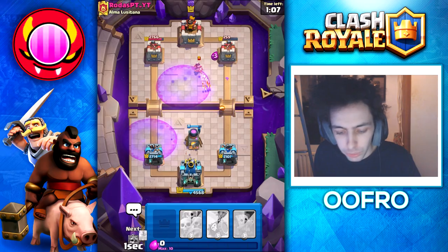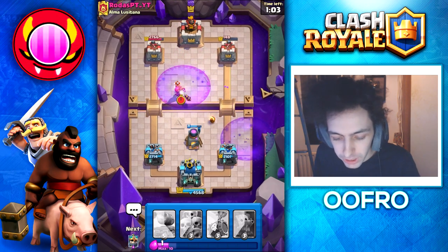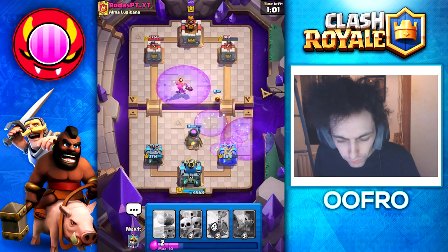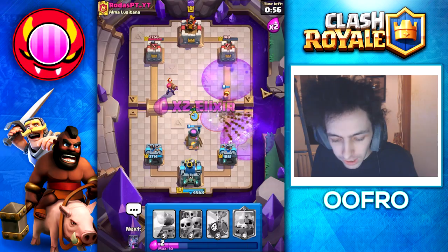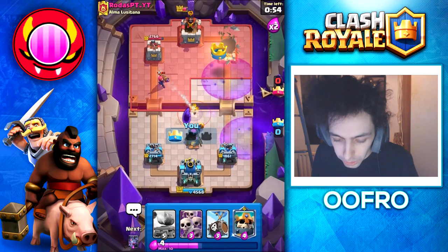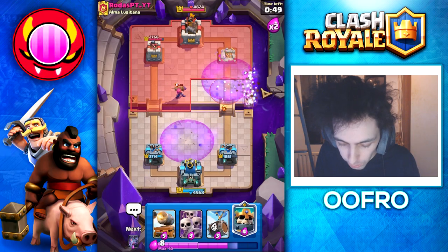He goes Princess, so we just arrow that away. Again, making him defend every single fire spirit. He goes Evolved Firecracker — that's fine. Like I said, evolutions are active inside this challenge, but this deck doesn't need them.